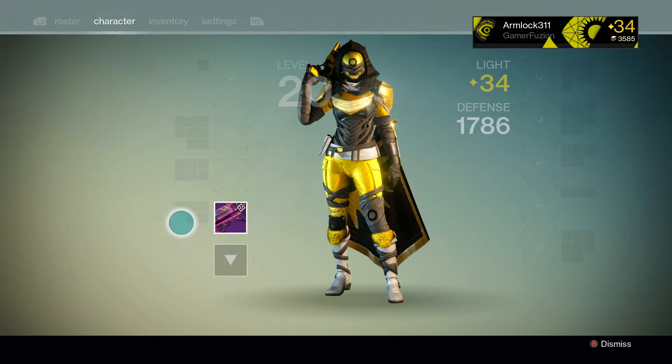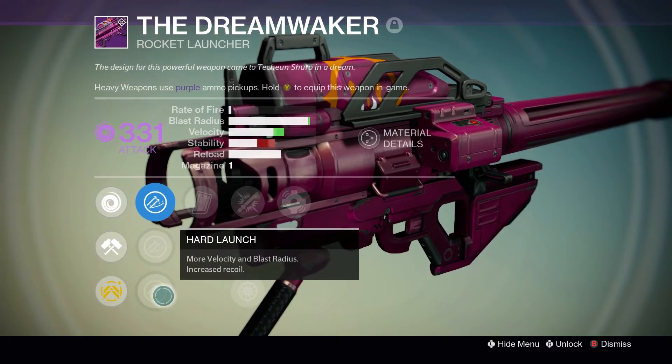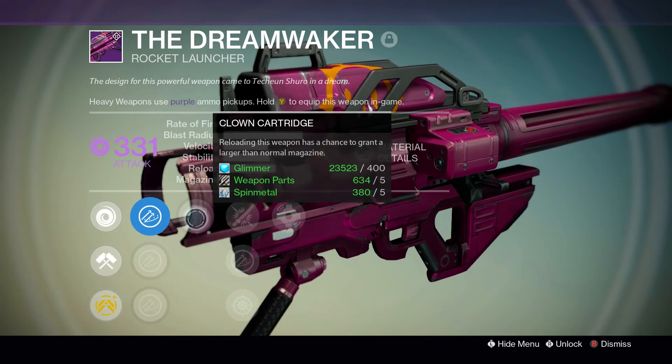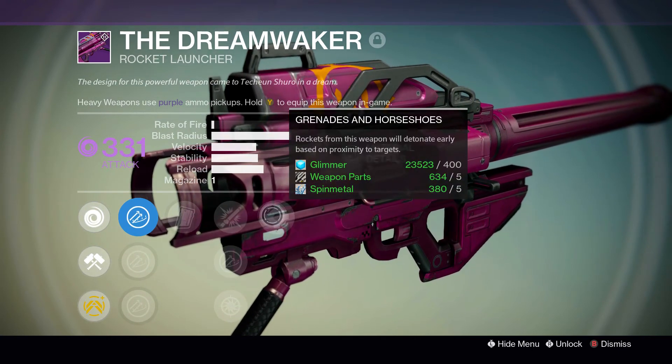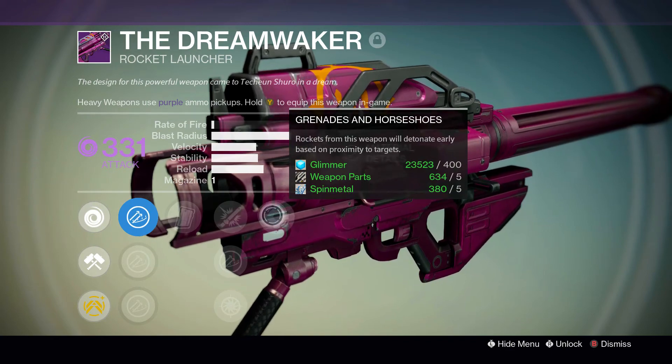That is exactly what you're looking for in that rocket launcher. So one more time: you want Hard Launch, either Clown Cartridge or Tripod depending on your preference, Javelin is an absolute must, and then Grenades and Horseshoes for PvP and Tracking for PvE.